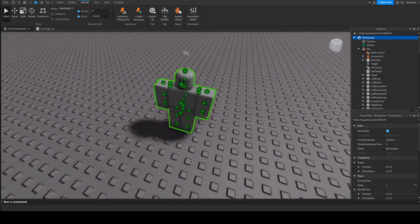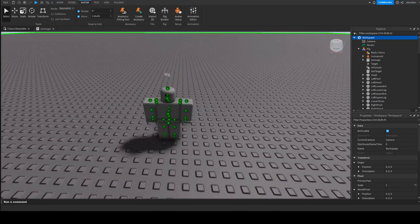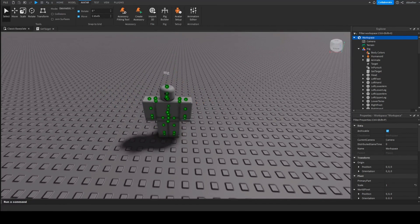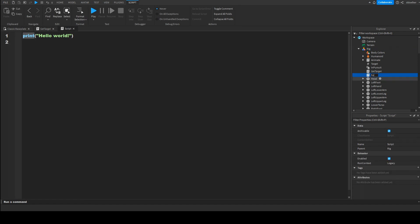Next we're going to make a script to pursue the target — to follow it. Insert another script into the rig and call it 'follow target'. In the script we'll make variables: local players equals game.Players, local char equals script.Parent, and local hum equals char.Humanoid.